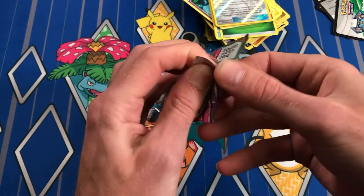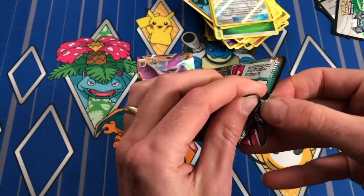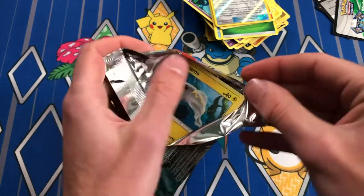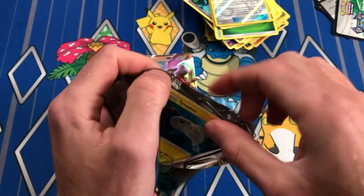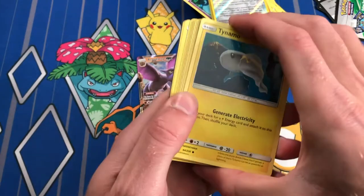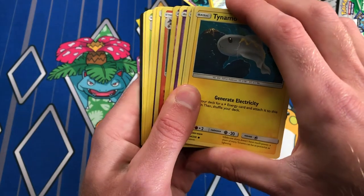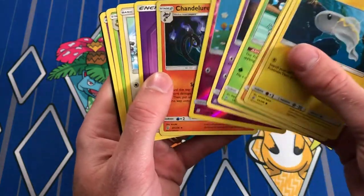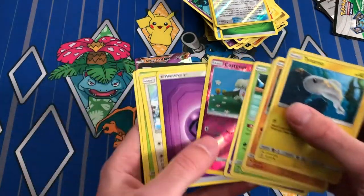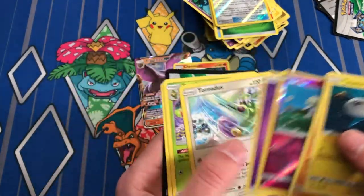Alright, moving on to our last pack. Man — eight packs and all we have is an Aerodactyl GX. Can we get something? Can we get some last pack magic please? Hollow Chandelure for our last pack! Reverse Klefki. That's all I have to say.